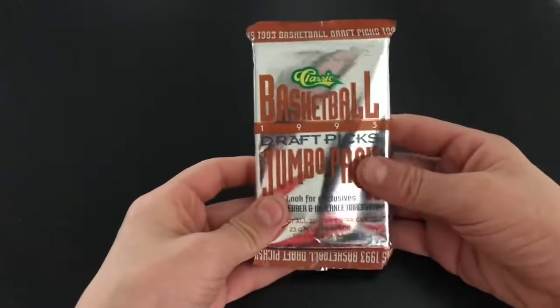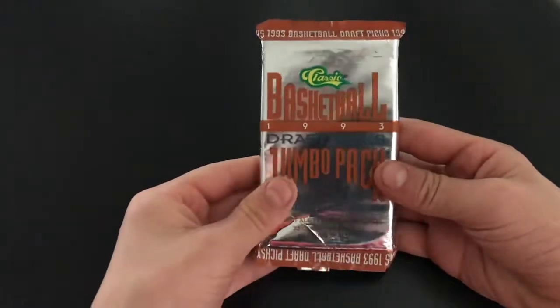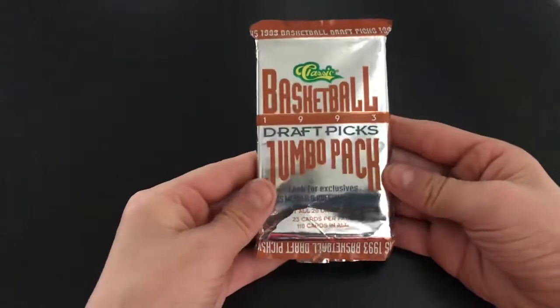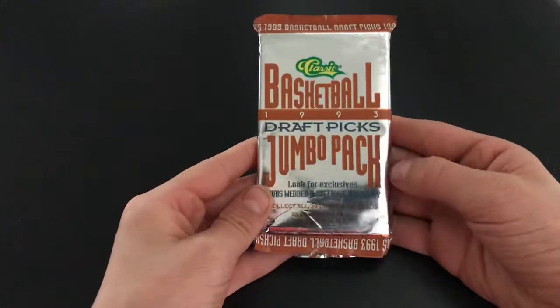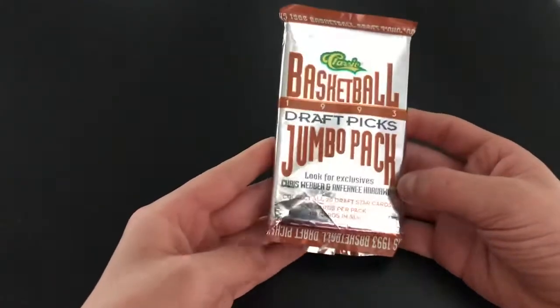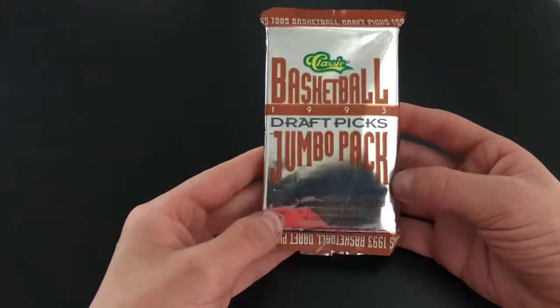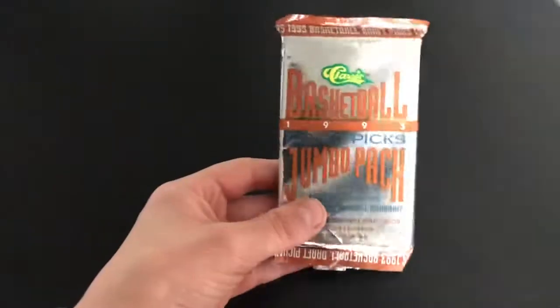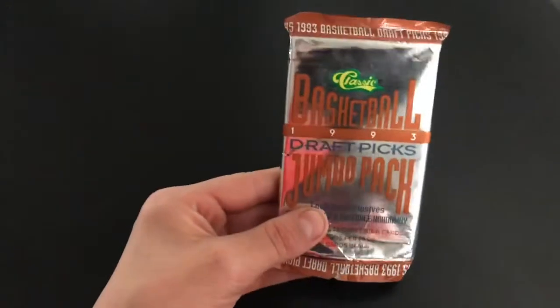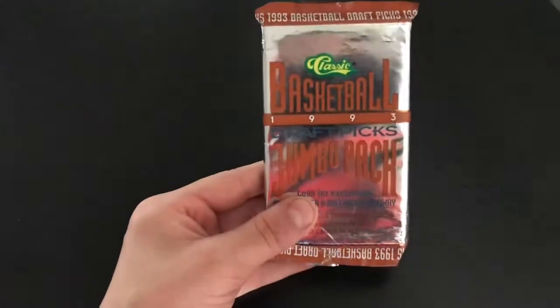Welcome to episode 6 of this pack opening series. Today we will be opening a Classic Basketball 1993 Draft Picks jumbo pack, which contains 23 cards. This series has all the guys that were going into the NBA draft that year. So let's dive right into that.